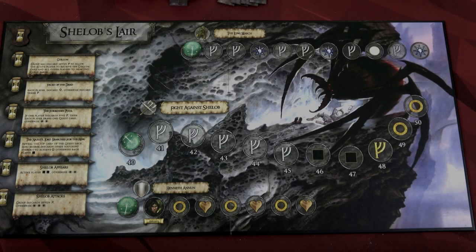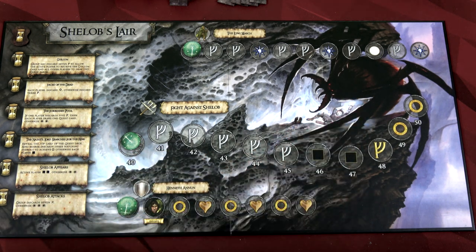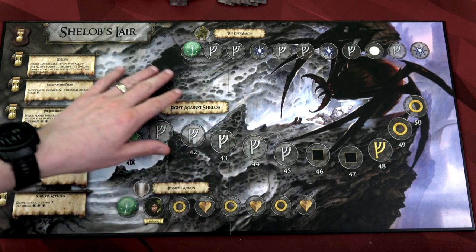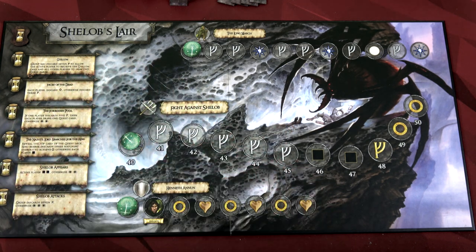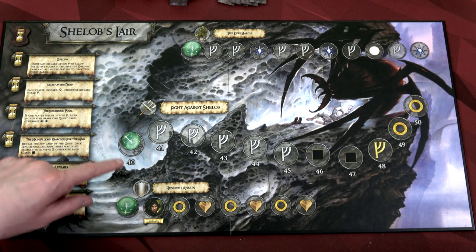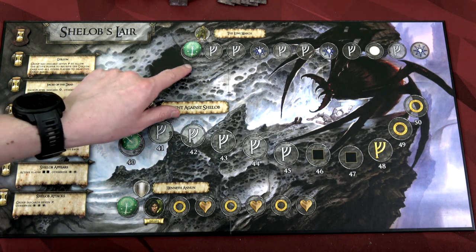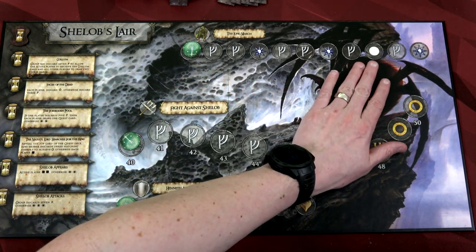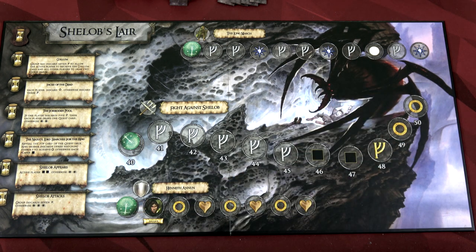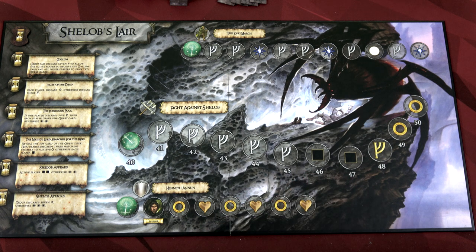Here we have our penultimate board, Shelob's Lair. Look at this art — there's Sam with Sting stabbing Shelob, there's Frodo's feet, all the webbing on the cliff. We've got Henneth Annûn over here where we could gain Faramir — he is my favorite, definitely want him. Our main track is the fight against Shelob so we need battle. We also have the Long March up here — if we get all the way up, the active player moves one back on the corruption track. That's probably where we'll put the ring on so we don't have to deal with those die rolls.